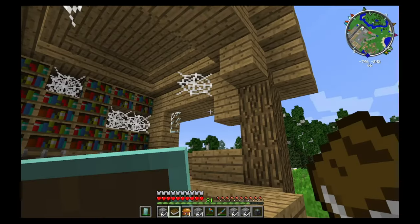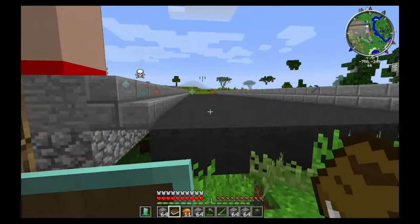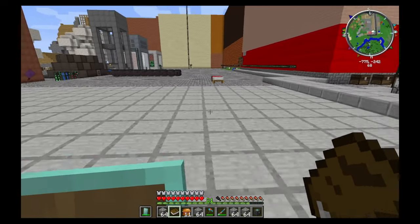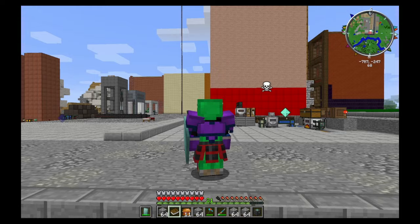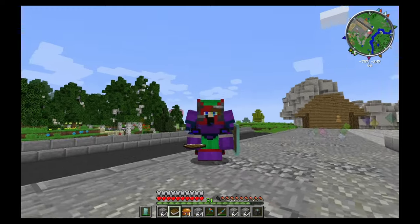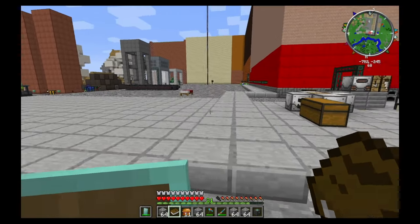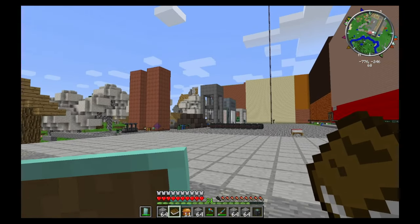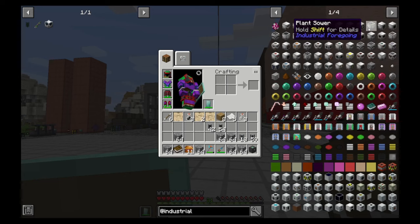Anyway, what are we planning on doing this episode? We are planning on making some crops. I want to make everything automated, so I'm going to have different levels in this building for different crops. We're going to be using the plant sower and the plant gatherer, with possibilities in the future to use the fertilizer.